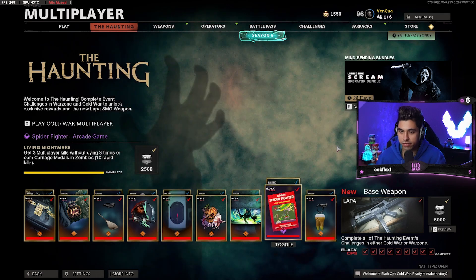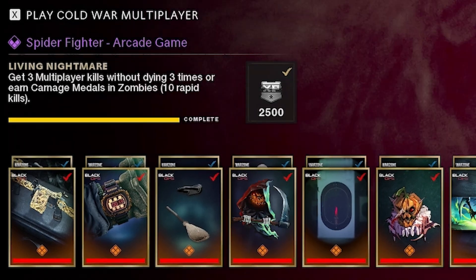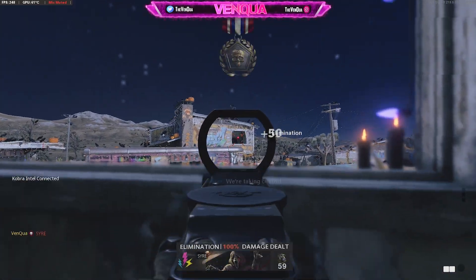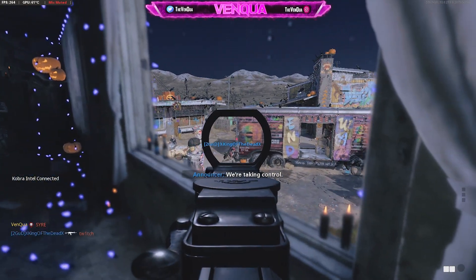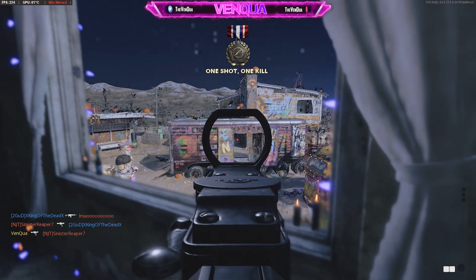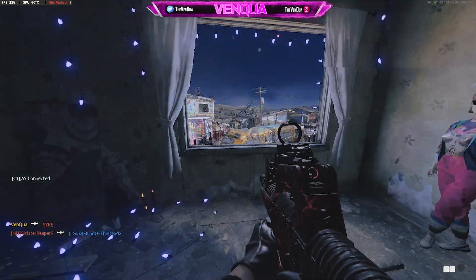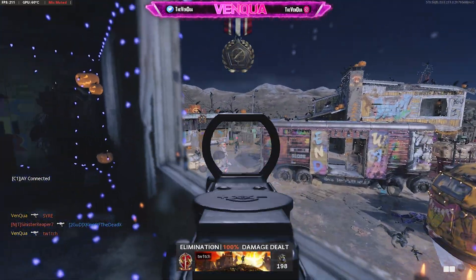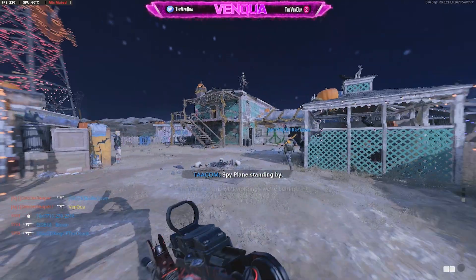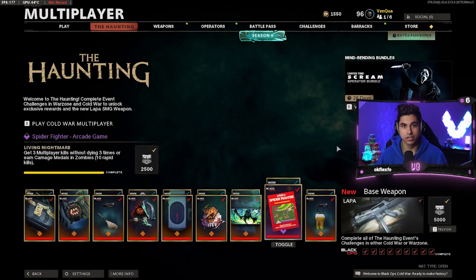The eighth challenge is A Living Nightmare — get three multiplayer kills without dying, three times, or earn Carnage Medals in zombies which is 10 rapid kills. Same advice: hop into Hardcore Nuketown with your best class and try not to die. Get three kills, then once you get the third kill, kill yourself or get killed, respawn, get three kills again, and repeat. A nice camping spot is one of the windows in Nuketown — just make sure you keep an eye on the window across from you because people can hop in and pop you instantly. The Jeep in the center is also a good spot.